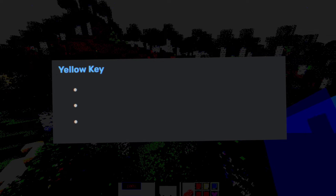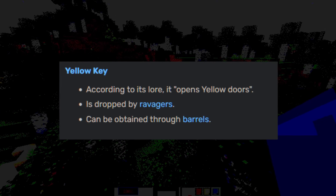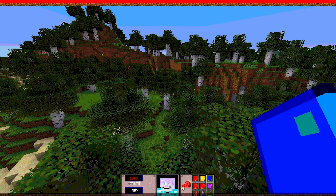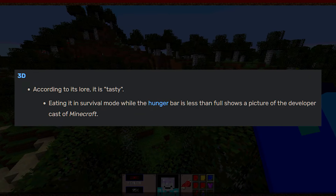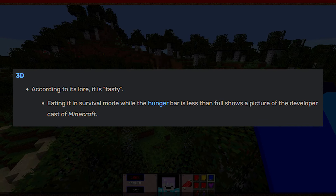With the yellow key — take a guess, guys. You guessed it right: it's for the yellow doors, and it's dropped by ravagers. It can also be obtained through barrels. They have a section called 3D, and it says according to its lore it is tasty. Eating it in survival mode while the hunger bar is less than full shows a picture of the developer cast of Minecraft.